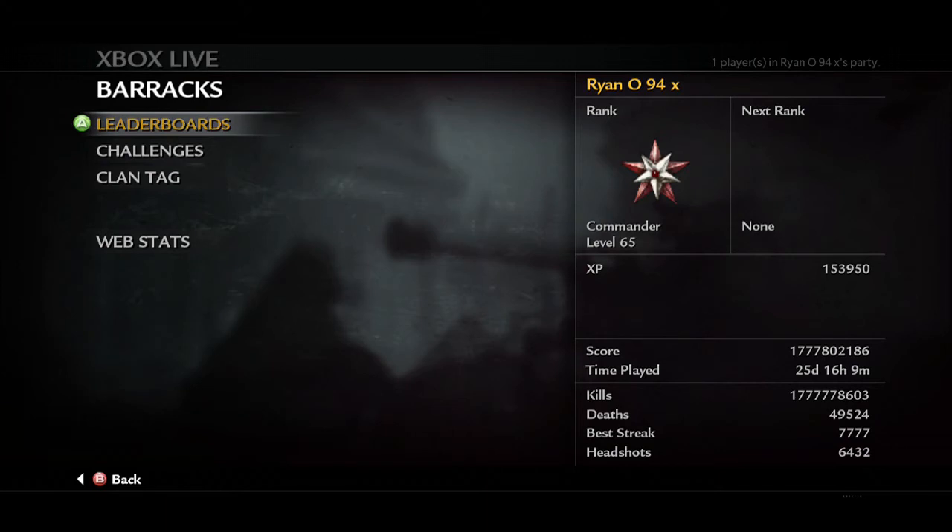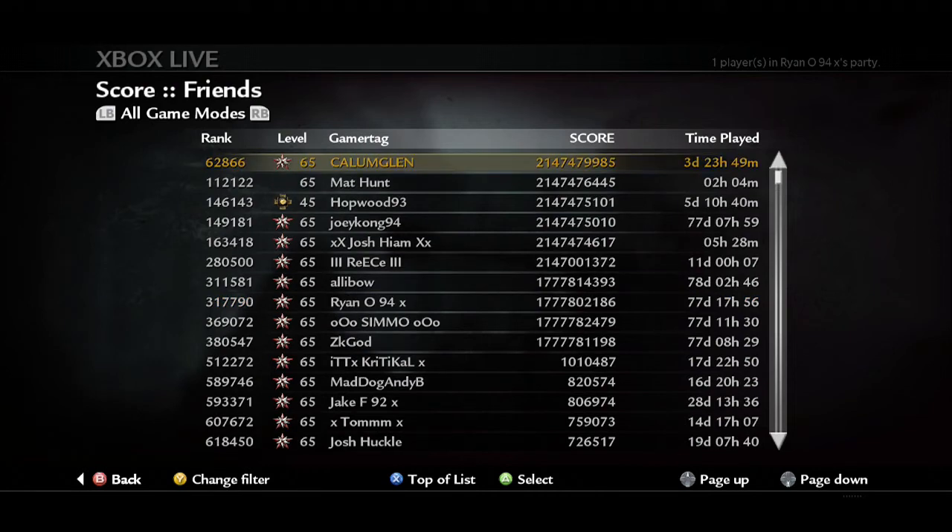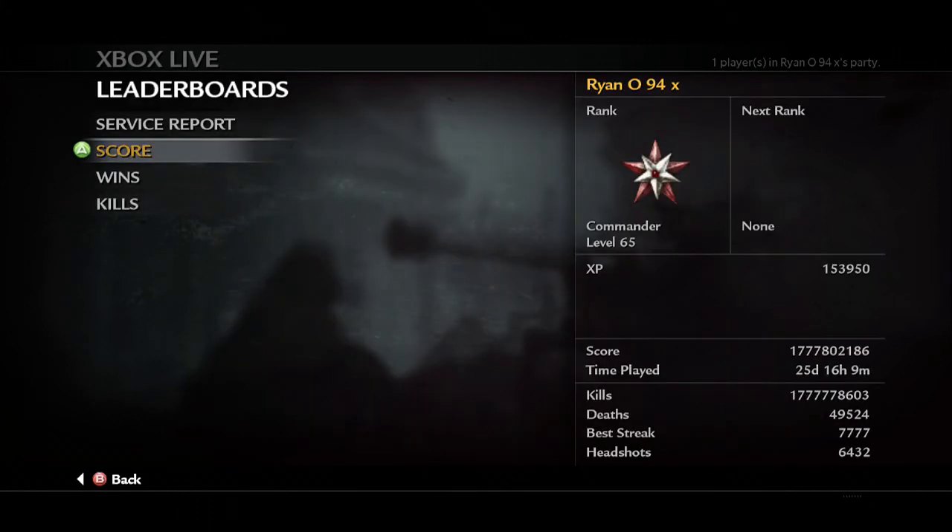I tried getting into an XP lobby to get me to level 1 — no prestige — because that's how much I love this game. And it backfired extremely. I got into a lobby and my stats got absolutely destroyed. The only legit thing here is the time played: 25 days. That is the only legit stat I've got for you guys to see, which is so annoying. It says 757 days there and obviously my score ain't like that — it is gutting. The kills are unrealistic, it is very, very annoying indeed.